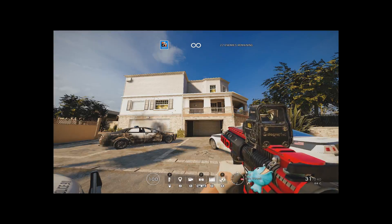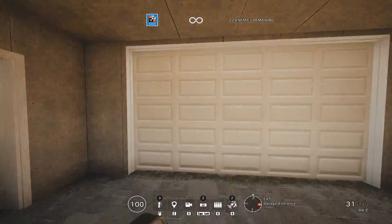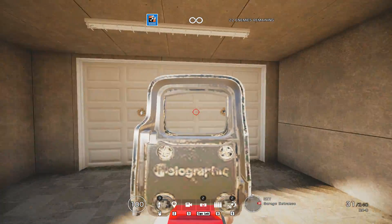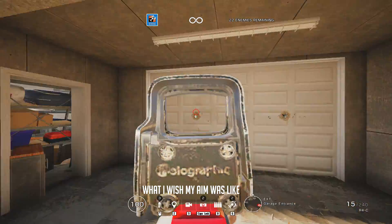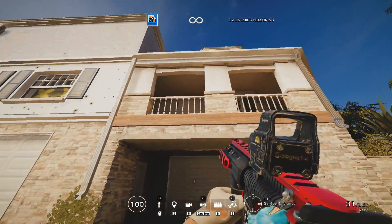The first kind of practice I do is making two holes like this, and flicking to the other one — simple. That's kind of how you learn your flicks.